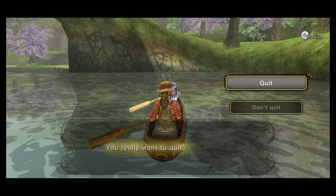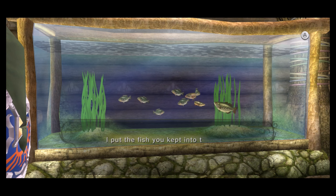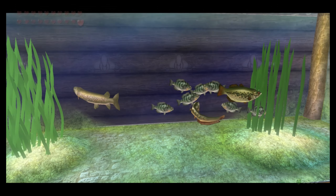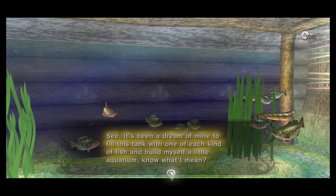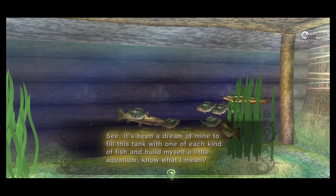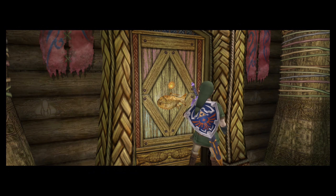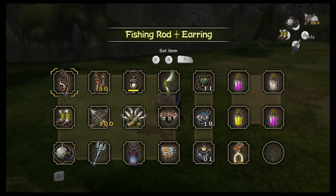All done! That was fun, wasn't it? We added the catfish to our fish tank. Now that we have three species of fish, we should be able to get the sinking lure, which you can also use to catch the Hylian Loach. However, Henna can't be with you because it's technically cheating to use that lure. We have that requirement fulfilled - we have the bass, the pike, and the catfish. Also a requirement to get the lure is you need the coral fish hook, which we got right before Snowpeak.